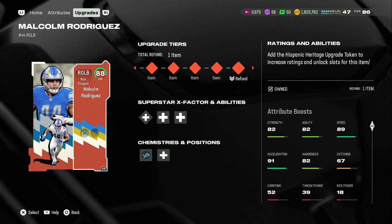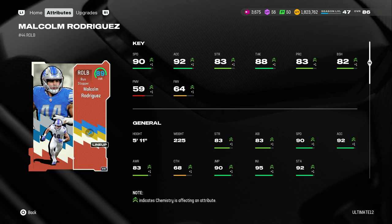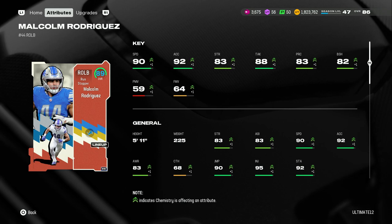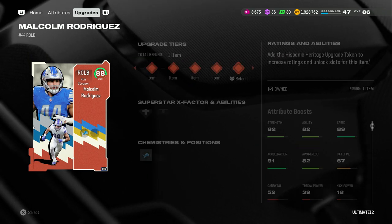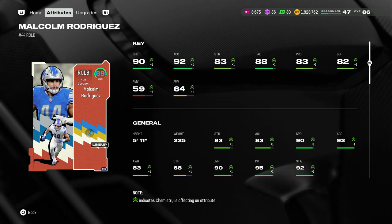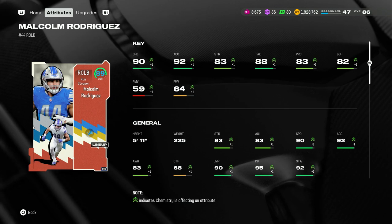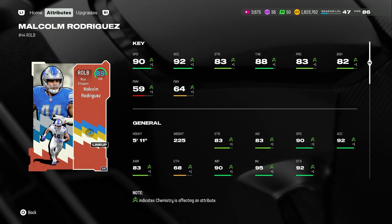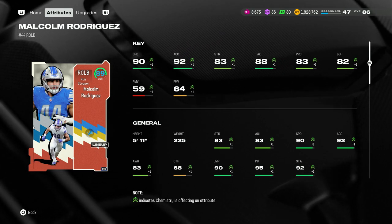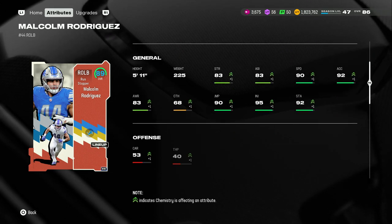We have the Malcolm Rodriguez and Braxton Burials gameplay for you guys. When I did the gameplay for this one, he wasn't fully maxed out yet — he was only 88, I believe, maybe 87. But I have the strategy item that gives plus one to all stats, so he was at 89. Now he's fully maxed out. If you max him out, his stats are: 90 speed, 92 acceleration, 83 strength, 88 tackle, 83 play recognition, 82 block shed — horrible pass rusher, barely a run stopper. He's 5'11.